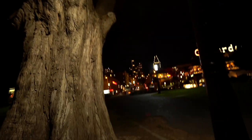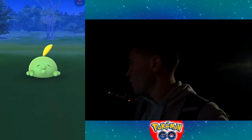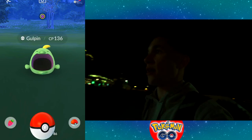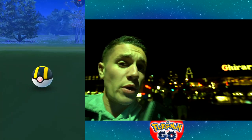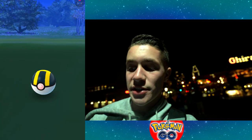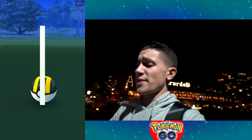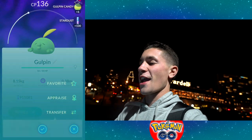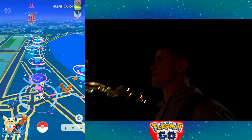There's a wild Gulpin at this creepy scene right here, and catching this successfully will give us enough candy for the Swalot evolution. So this is kind of a big one — going in for the Ultra Ball. We're actually going to Ghirardelli right there to grab some desserts, which I'm freaking down for. Gulpin down! That's going to give us a total of 54 candies, so we now can get a Swalot. We'll check for a good IV Gulpin for sure.